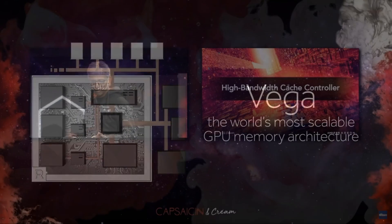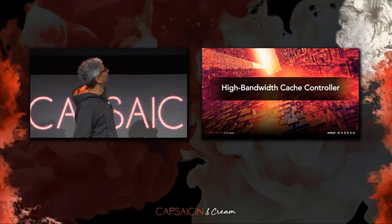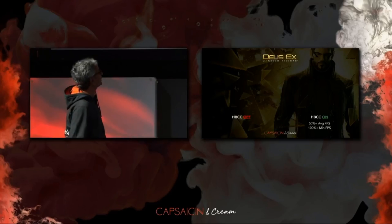Past that, we didn't hear anything from AMD for a while, up until the Capsaicin and Cream event. In that particular event, they did show off the Deus Ex Mankind Divided demo running with only 2 gigabytes of VRAM, but that was about it. They were showing off their high-memory bandwidth controller. They weren't really showing off gaming performance, and the rest of that event was purely about game developers, creators, and the type of performance Vega would bring to them.